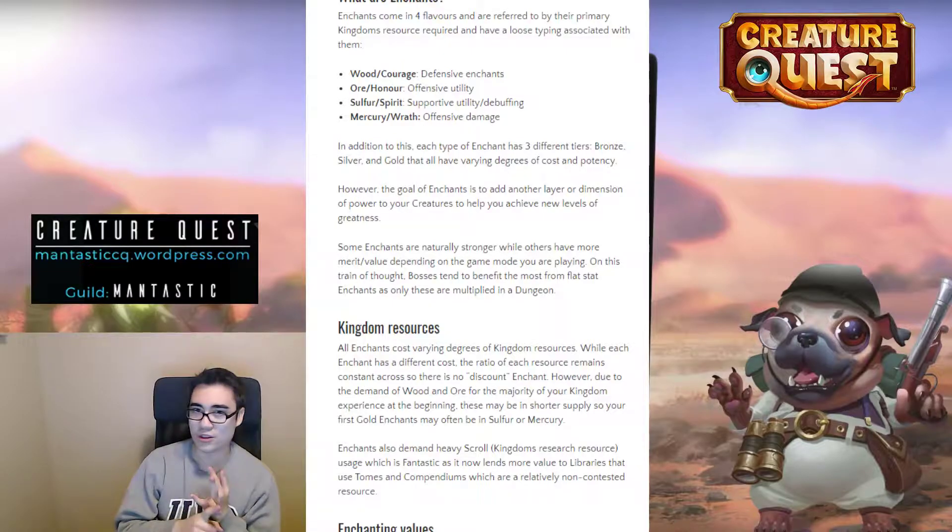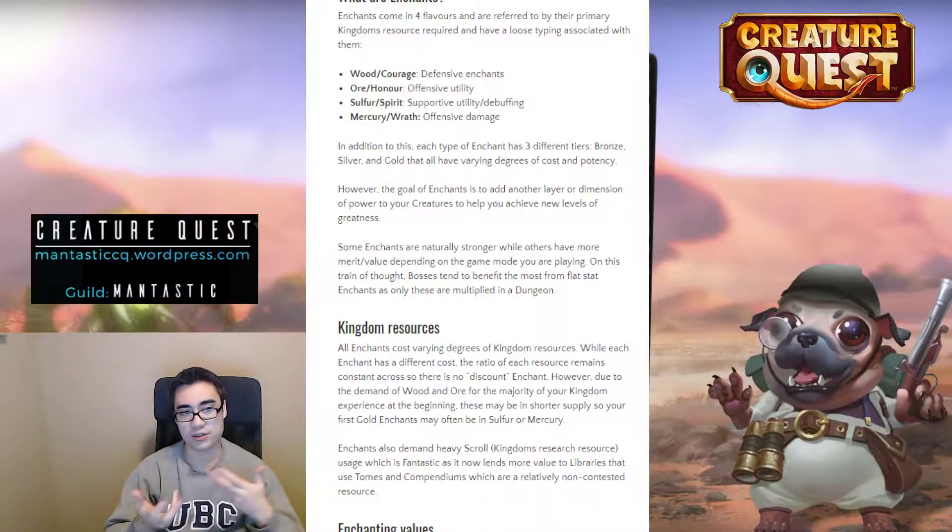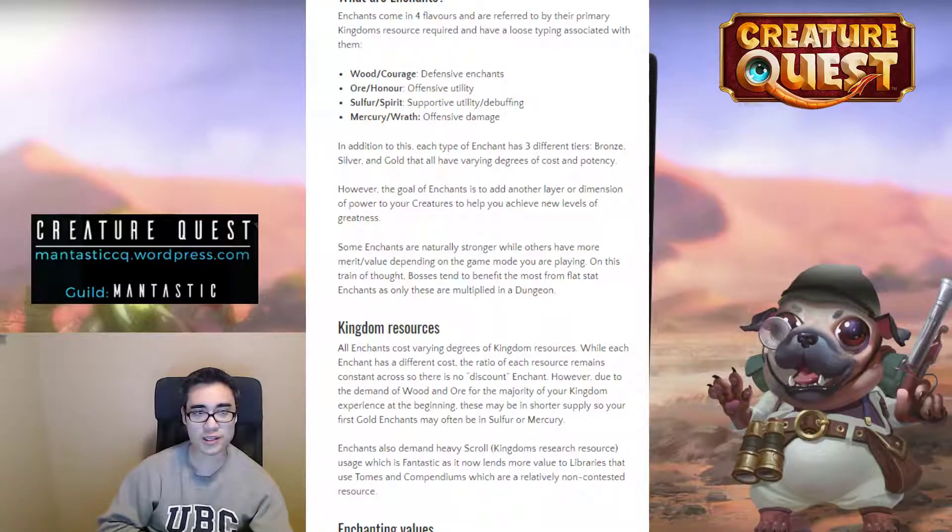Gold enchants are naturally stronger than their silver counterparts because their effective value range is higher, and silver is obviously higher than bronze. The issue is some enchants will naturally be the stronger option, but unfortunately at this point in time, there are some enchants that are very underwhelming and lackluster — and it's a little shameful if you roll those, especially on silver or gold, because they may have almost no value or even potentially zero value whatsoever.